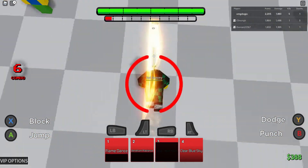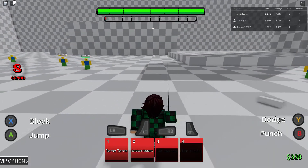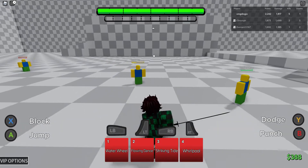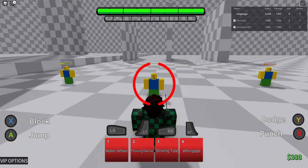This one is a block. Solar Heat Haze does pretty much half health damage. Clear Blue Sky does about a quarter. So we got good moves overall. Solar Heat Haze is a guard break. Let's try out the combo with his base form first and then we'll go back into his ultimate.